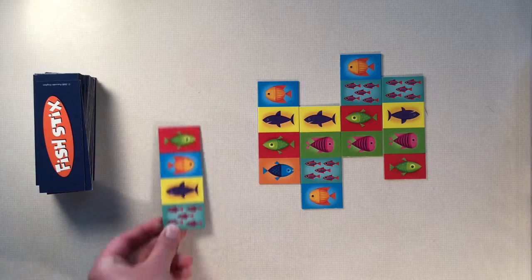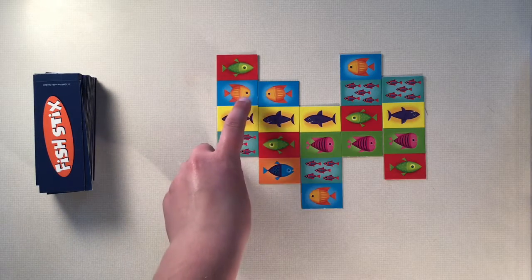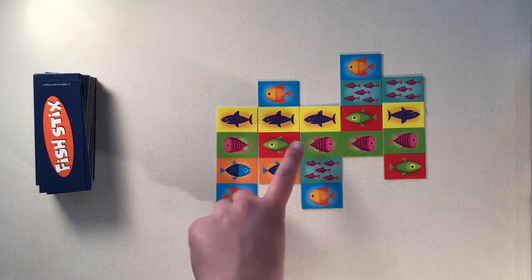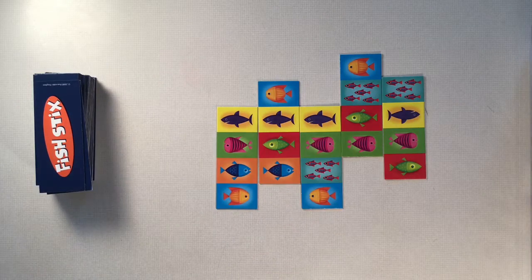So if I took this tile and I put it right here to get more sharks, I would not be able to count two of these orange fish. But what you could do instead is if I put this here, I'd be able to get three of the sharks and then two of these blue fish, as long as they're both facing the same way.